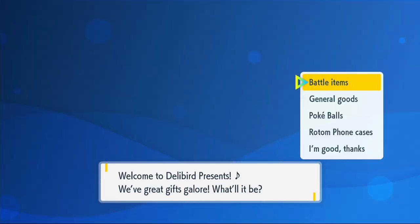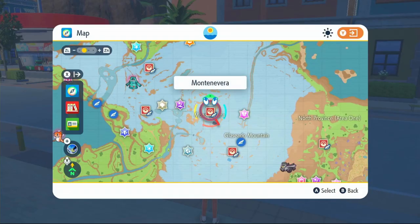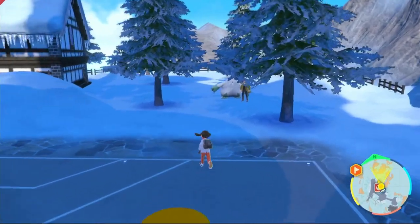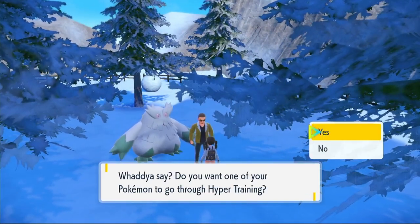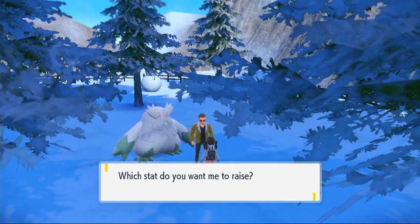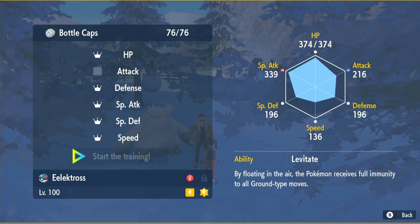Head inside the Delibird shop, click on general goods — the first item will be a bottle cap. Buy however many you need to get max IVs on everything except attack, because we're not a physical attacker. Then fly over to Montenevera and speak to the person next to the Abomasnow. He will hyper train your Pokémon. Click your Electros, click bottle caps, pick HP, defense, special attack, special defense and speed, then click start the training.